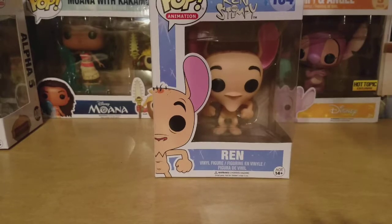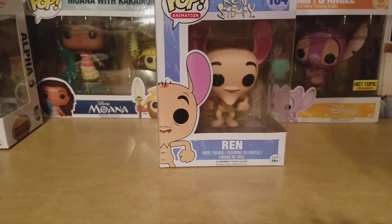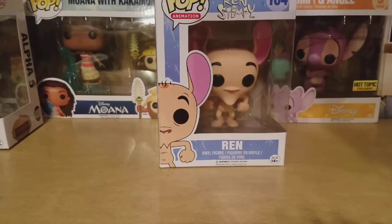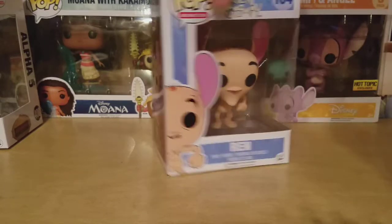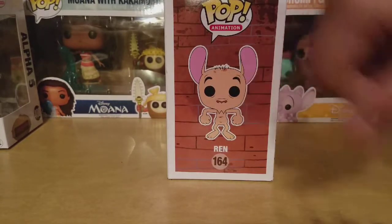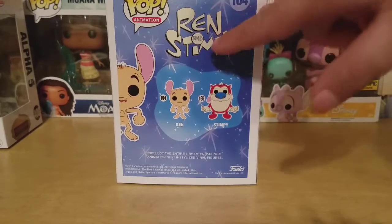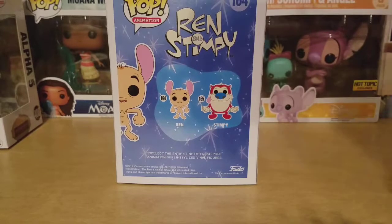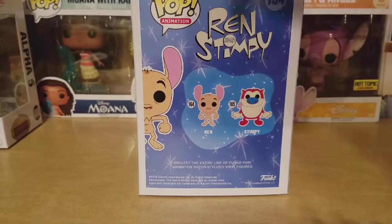Hi guys, Entertainment Reviews here taking a look at Win from Ren and Stimpy. As you can see you got the Pop Animations logo, number 164 — Win. Take a look at the side of the box, you have this nice brick wall background with Win and the Pop logo. Take a look at the back of the box, you have the Win and Stimpy logo, the Nickelodeon logo, along with the Pop logo.